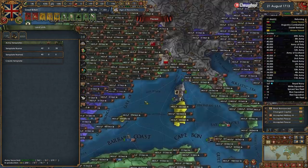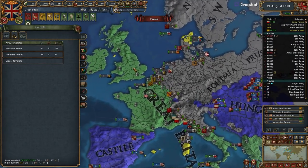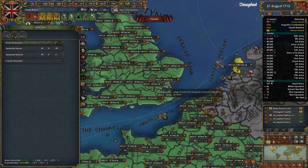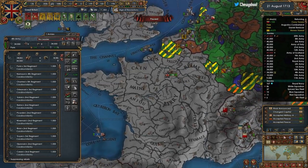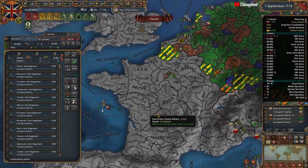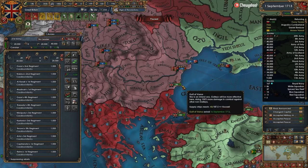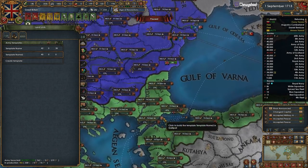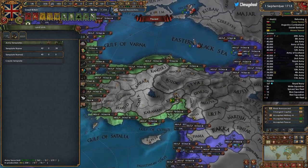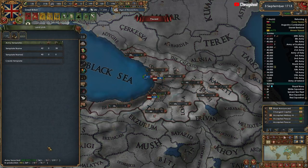I'm fully aware we're going to have men just kind of sitting around not doing anything - this will be our home guard. We still need an extra 20-some thousand men. These guys are already being conformed to the template. How many cannons are we building? That's plenty. Let's build another stack in Georgia and that puts us over a million.